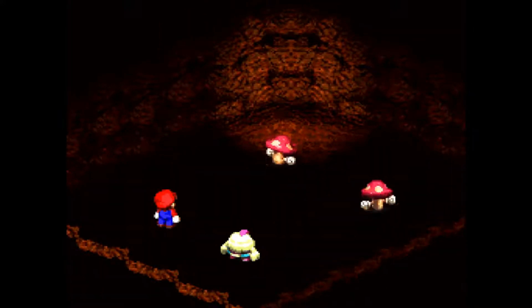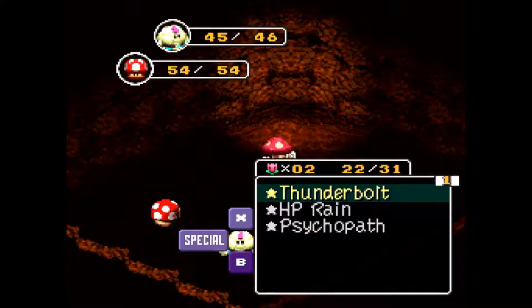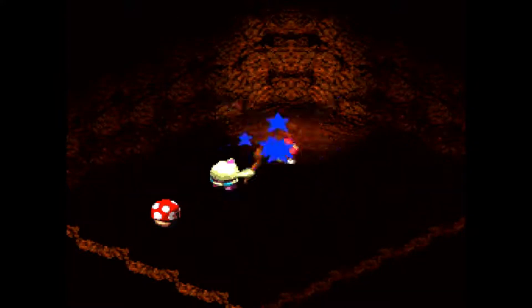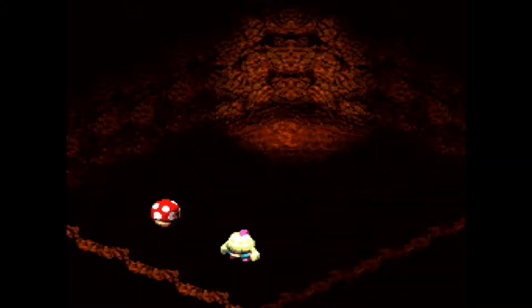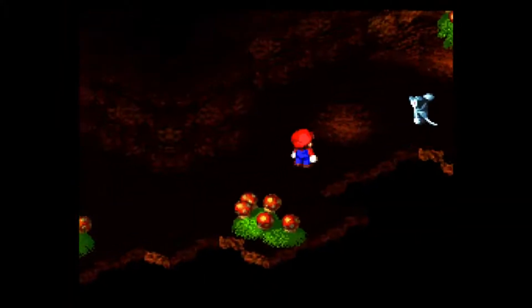Oh crap, mushroom! So the mushroom form — you are completely immobilized, but you do gain HP back. So Mallow has to do everything on his own. How do you transform back out of a mushroom though? Crazy stuff. Oh, honey syrup. Sweet. That's dealt with.